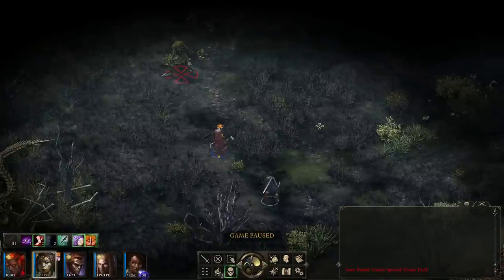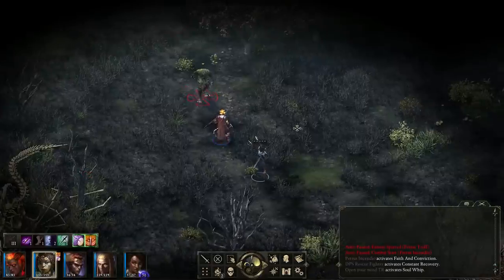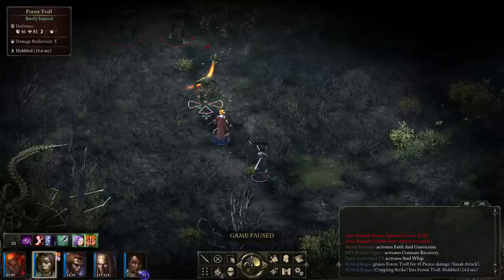We attack within the first couple of seconds of combat, so we get a sneak attack ability. We attack there — 45 damage, and we did a sneak attack. Weapons fired, and he's hobbled now, so it'll take a bit longer to reach us. But he's almost down already.